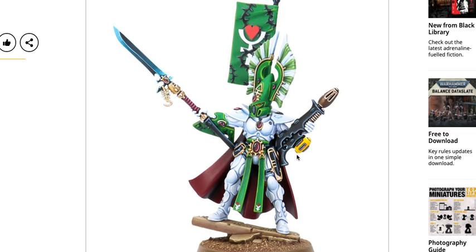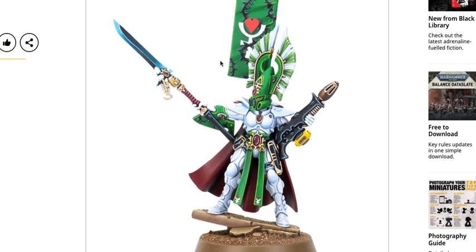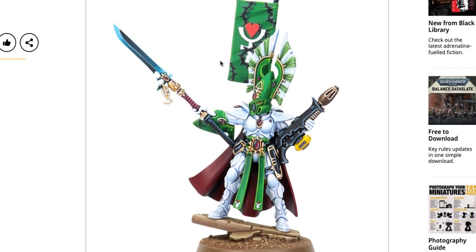Overall it's a good paint job — nothing particularly amazing at first glance. But then the banner and the weapon catch your eye immediately, making the whole paint job look even better. This is a great tactic on display: pick two key things to grab attention — typically a face, weapon, or something like that — make those look absolutely phenomenal, and then the rest of the model just looks better by default because those things catch your eye first.